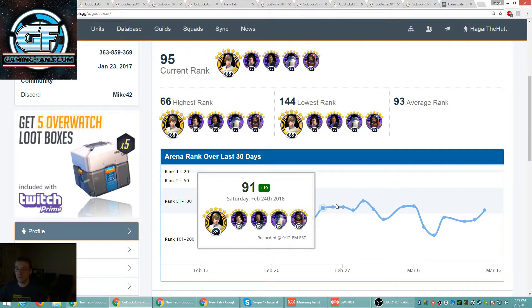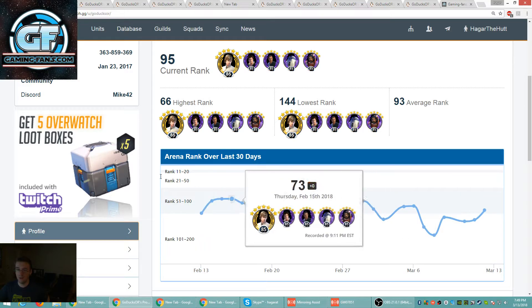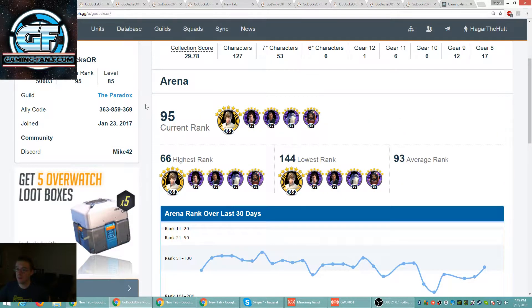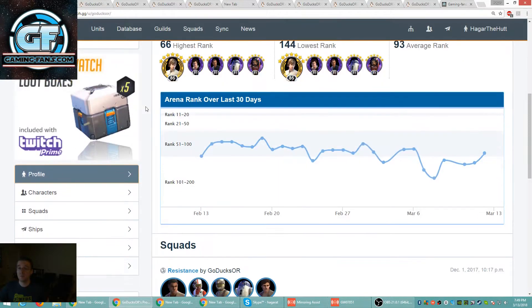95 currently, not too bad in the arena. I took an extensive look at his profile before recording. A little work you could put in — GK and Thrawn for these two. You need to farm Hera first, then Death Trooper and then the Vets. For the Thrawn event I had Ezra at G11, the rest were G8. I had pretty decent mods — Hera and Chopper were over 200 speed.